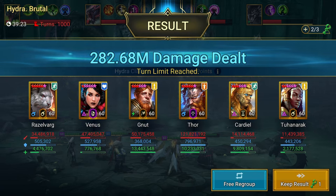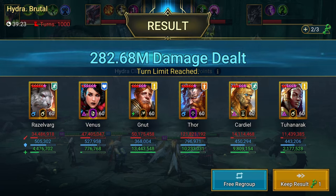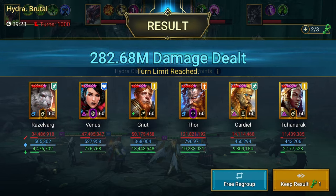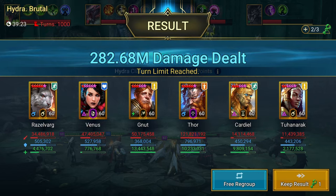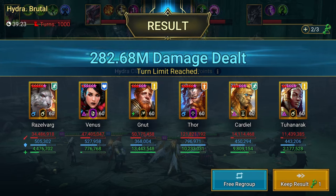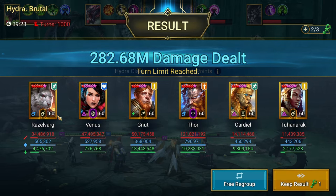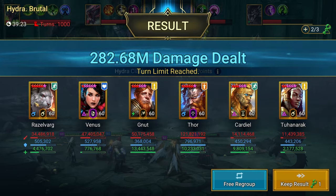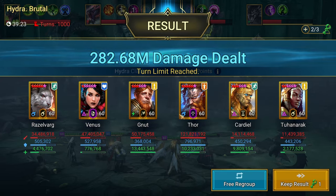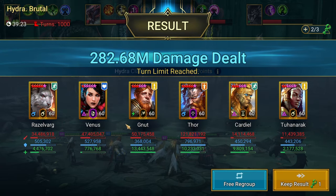In fact, he also out-damaged on Brutal. This is a staggering damage difference. Razzelvarg isn't in a Merciless set but he's still in Lethal, and granted his Ascensions aren't all there and he's got Brimstone — but even if I put him in Merciless and fully optimized his gear the same way I did Thor, I doubt it would even close the gap. Look at the gap — it's nowhere near. I feel like even if I maxed him out and optimized him, he wouldn't even be touching Thor.